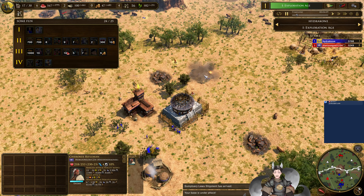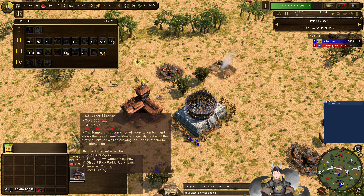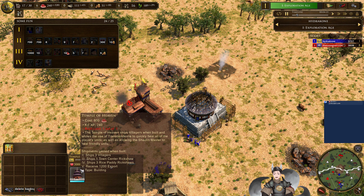That looks like he's going to destroy that village there. We do have the Temple of Heaven landmark — when built, it allows you to use the Transcendent Builder to heal all players' units, as well as allowing the Shondo monster to heal from the units. Also, when built in this age, it will give you 3 villagers.